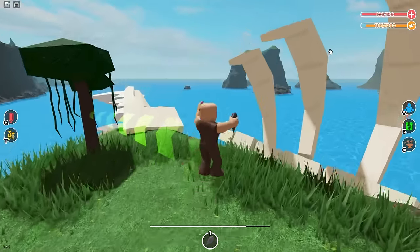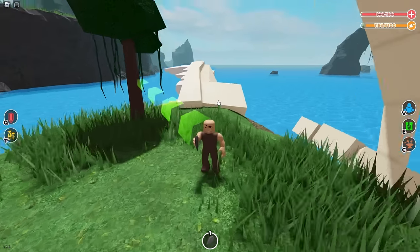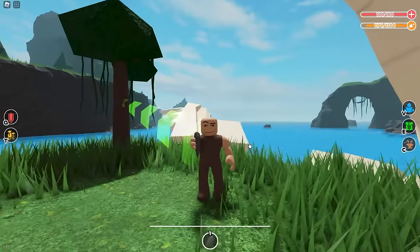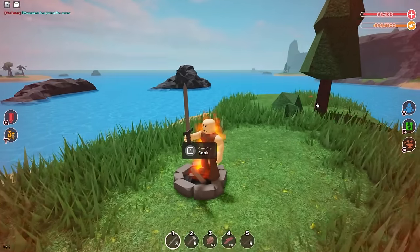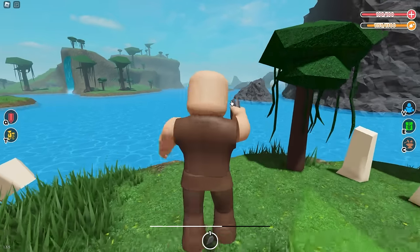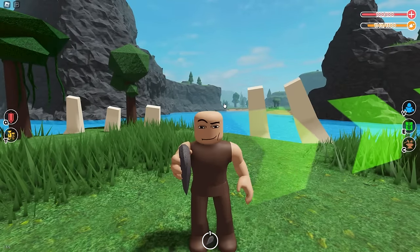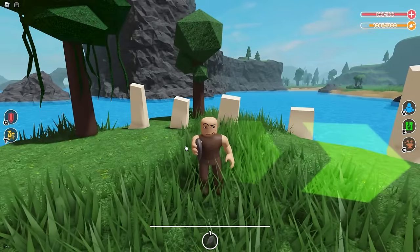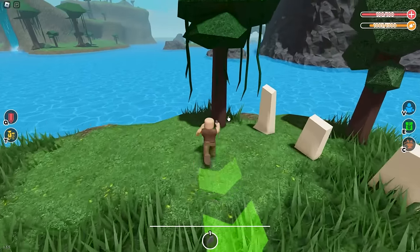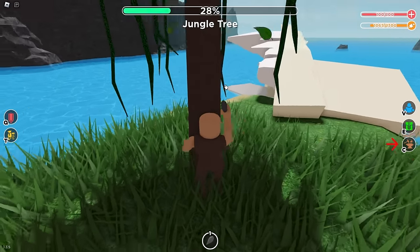There are three other things that can kill you. One is the void — deep in the ocean there are collision issues and you can fall through, so be careful, especially with good armor or items equipped, because if you die you lose whatever armor and weapons you have equipped. Another way to die is standing in fire — you'll burn to death. And lastly, wild animals like wild boar can kill you.